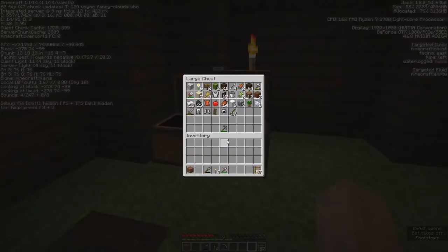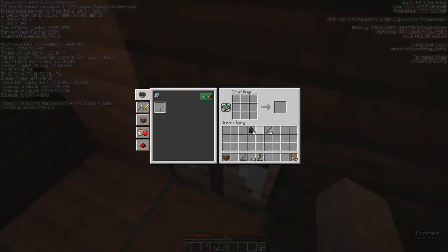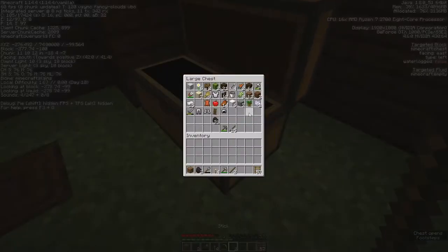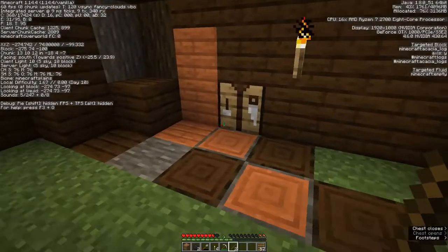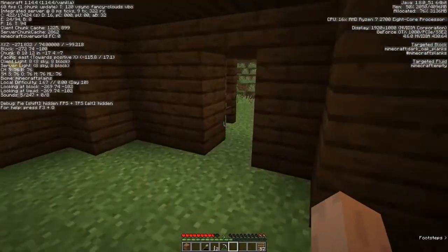We'll leave the spare sticks behind. Actually, let's take a few of those, a couple more coal, and make some more torches. You'll see that we're traveling with a very light kit — we don't even have food, although we should probably eat up before we start this. I think we've actually got some food cooking in our furnaces outside.